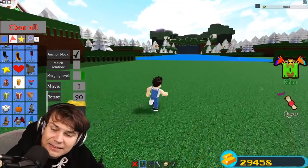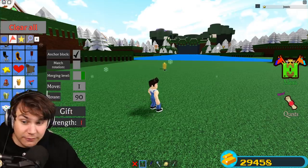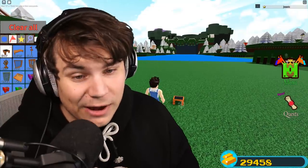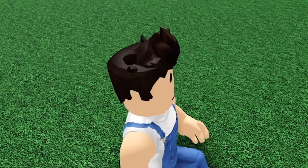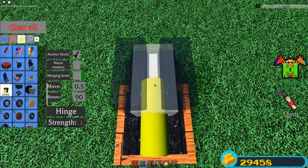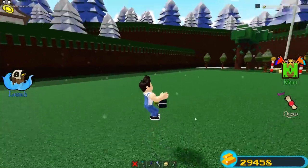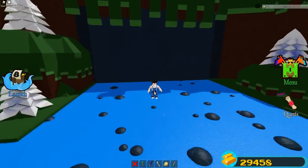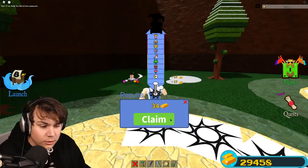A lot of people say they just recently started playing Build a Boat, don't have a lot of money, and want to get the yellow present. To those people I say: watch my videos to get a good idea of how things work, but also check out this glitch that only requires a single chair and a hinge. Set your movement to 0.5, place a hinge on the edge of the chair, go into first person, and this flight glitch lets you fly to the end. If you pair it with a speed and jump candy you can absolutely zoom to the end - it's ridiculous.